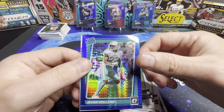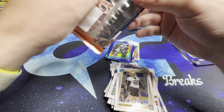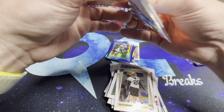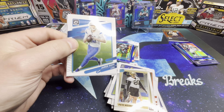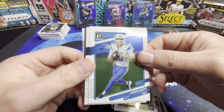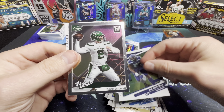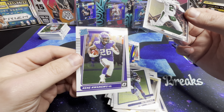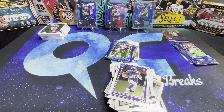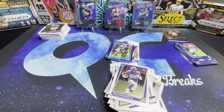Got Tua, Cooper Kupp, Javon Holland, Pete Werner. And our last pack — we've got Jared Goff, DK Metcalf, Zach Wilson on the rookies, and Kenny Gainwell.